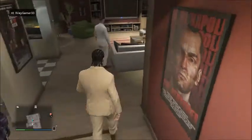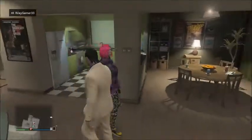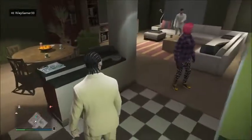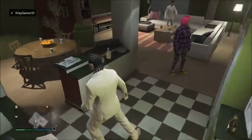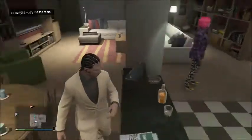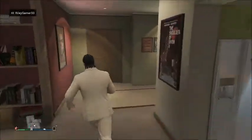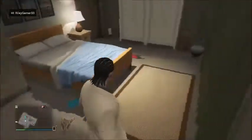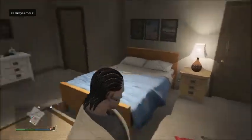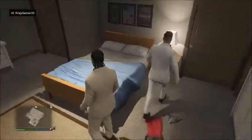When you go in, this is what you see. You've got an improved living room and an improved kitchen. You can interact with a few things here, and this time they've added whiskey. They've also changed the radio, so you've got a different radio here. In this room over here you've got an improved bedroom, there's pants on the floor and a nighty on the floor.